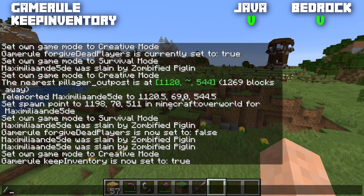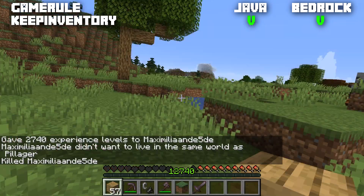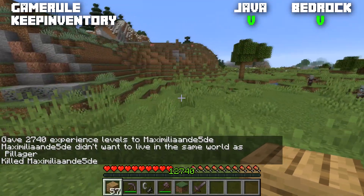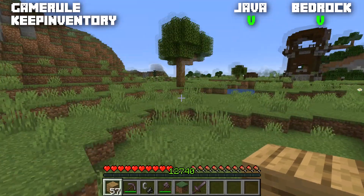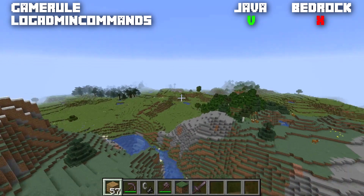One of the most used game rules: keepInventory, available for both Java and Bedrock, normally set to false. When set to true, if you die you will keep your entire inventory and also keep your experience. Your health and hunger are still reset to normal.